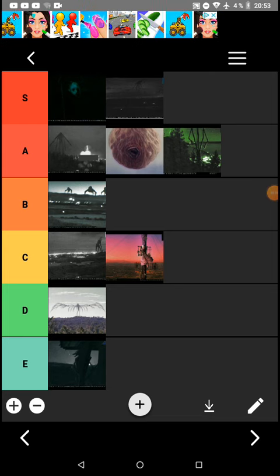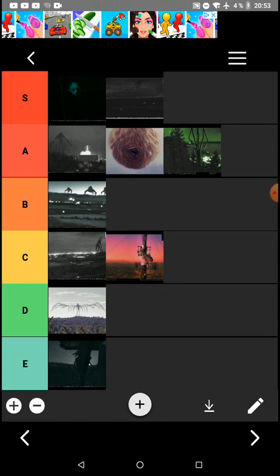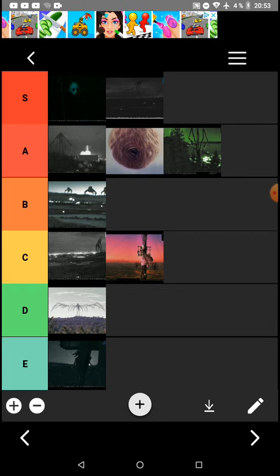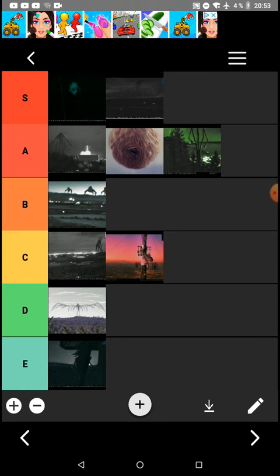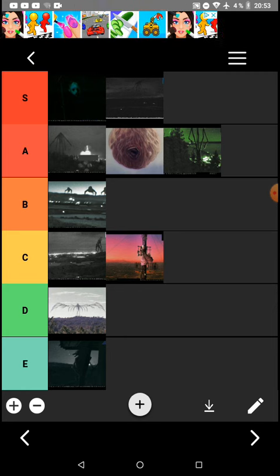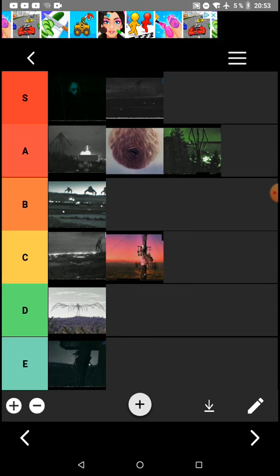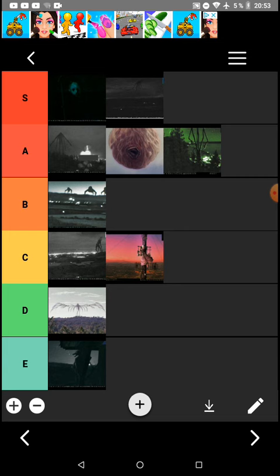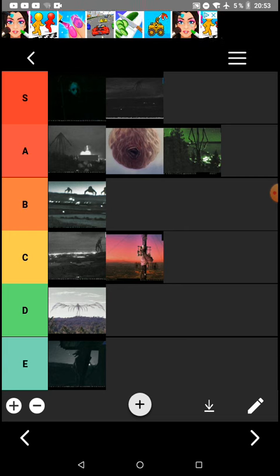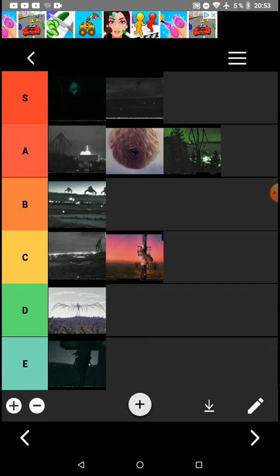Okay guys, so a little bit of an update. In E tier I put Stargazer. D, Signal Bug. C, Root Head and the Giant Moth. B, the Darkness on the Edge of Town. A, Hexapod Giant, Meatball, and Bloomer. And S, Sea Riser and Signal Lost.